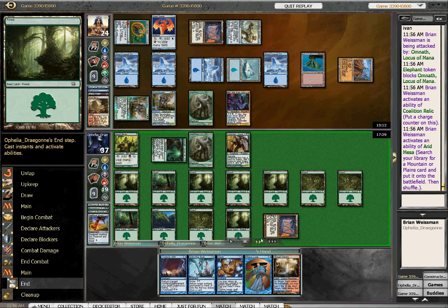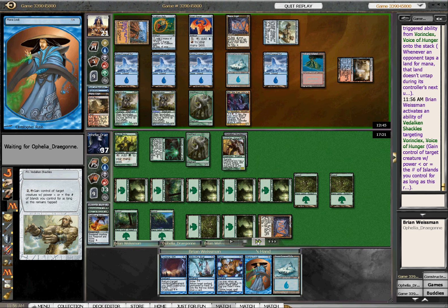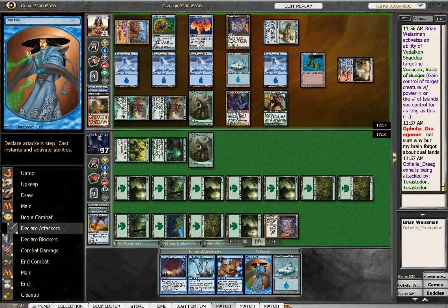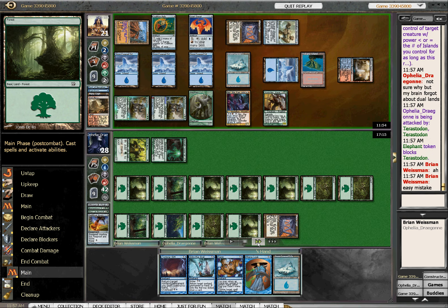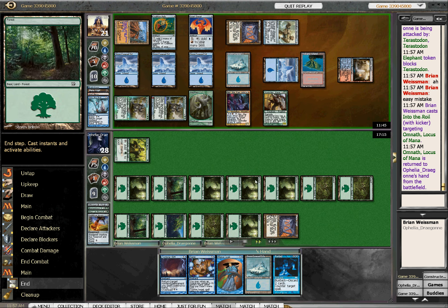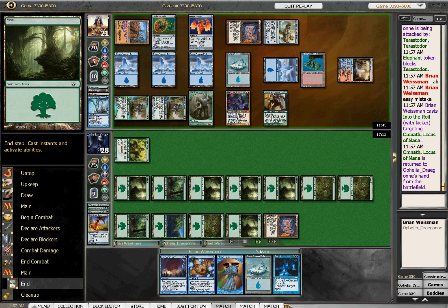I've got six Islands in play and one more in hand, which means Vorinclex is going to be joining the winning team. Come here, Vorinclex. She floats a gazillion mana in response, but now I've got this thing. If there's one creature that Nin likes to have in play, it's Vorinclex. She says she forgot about dual lands — she didn't realize I could fetch a dual land with Arid Mesa. So I've got her down to 28. I'm going to bounce the royal Omnath right now. She has so much mana in her pool that it makes Mana Leak do nothing, so I might as well bounce the creature right now and force her to recast it, which buys me a lot of time. If she top-decks one of those huge spells, I actually have an opportunity to counter it.